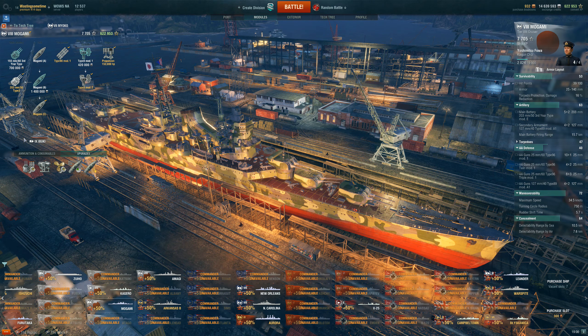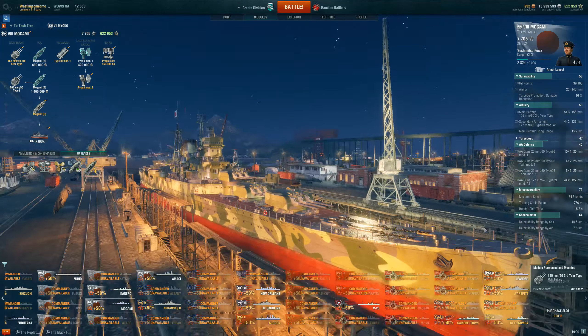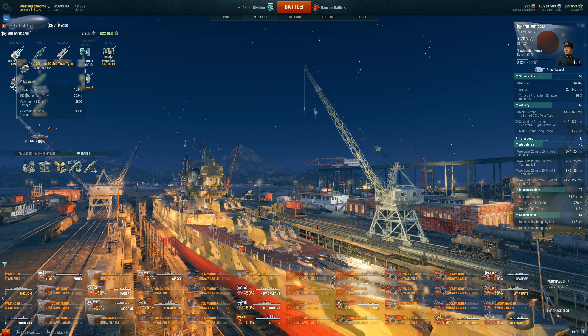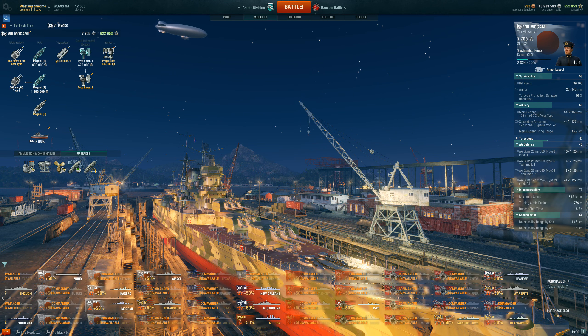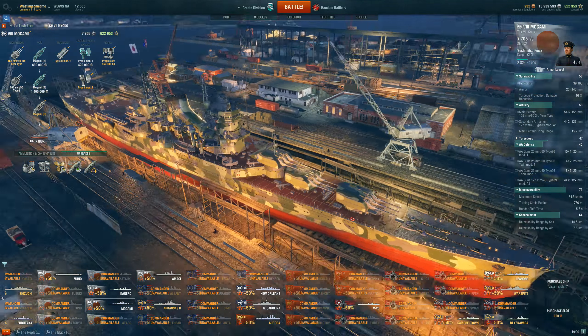The New Orleans — I'm excited about what they did. The detection range on the New Orleans and the Baltimore has been reduced, so we're going to get some sneaky cruiser action, which I'm always a fan of. This captain doesn't have concealment expert but it's already fairly low. I do have the equipment and the camo so it's 10.3km, and then you can reduce that further with the skill. That's pretty cool.